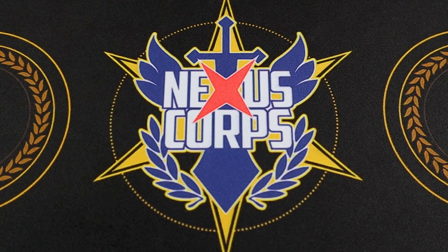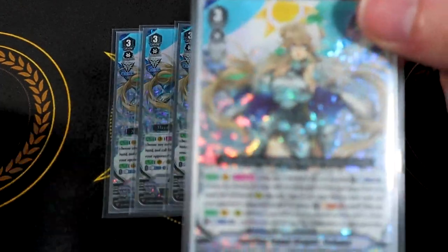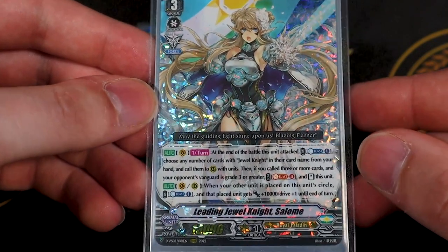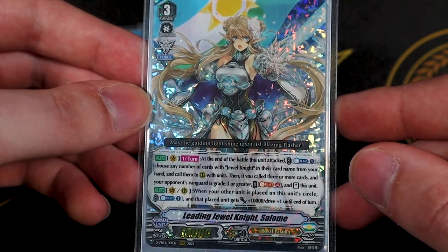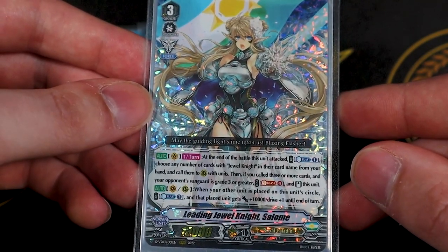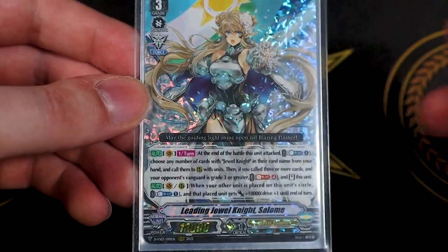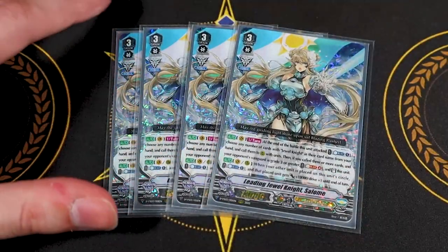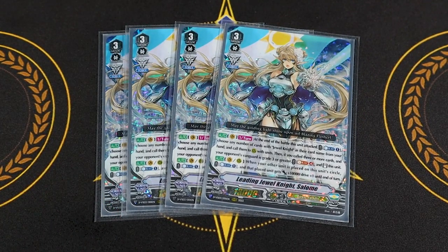Going on to our grade threes, we're running four copies of Leading Jewel Knight Salome. Salome's skill is at the end of the battle that this unit attacked, you Counter Blast one — you choose any number of your Jewel Knights from your hand and call them to rear guard circles with units already on them. Then if you call three or more, you Soul Blast four and re-stand this unit. It doesn't lose any drive checks. The main key thing is there is a very limited amount of Jewel Knights in the deck, just because that's how many are printed, so keep that in mind when planning out your turn.